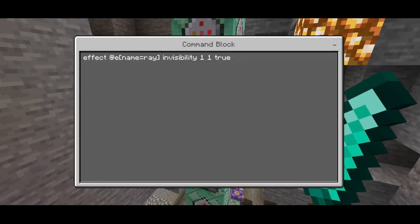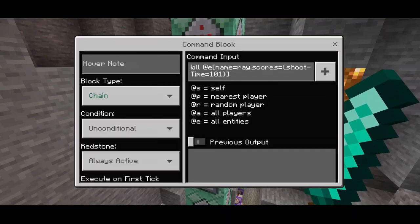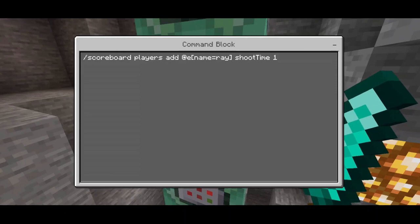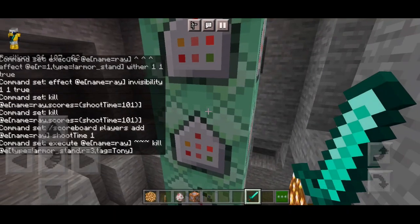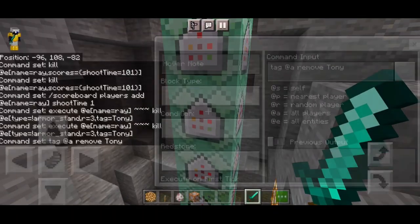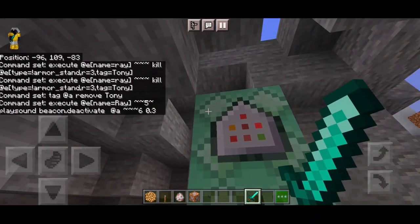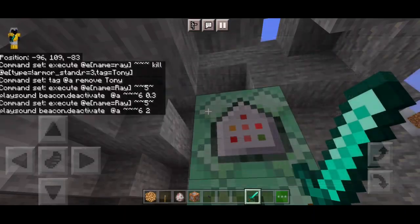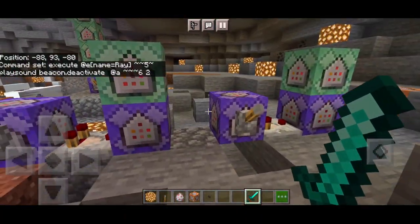This part makes the armor stand named ray invisible. Another part limits the shoot time: kill name ray scores shoot_time 101 — and a scoreboard command sets players head at entity name equals ray shoot_time to 1, limiting the repulsor array's range. Then execute at entity name equals ray, TP at entity type armor_stand — this gives the range limit. There's also a sound command: play_sound beacon.activate at tony — gives a boom sound when using the repulsor array, with a second sound at different coordinates. All commands will be linked in the description for copy-paste.